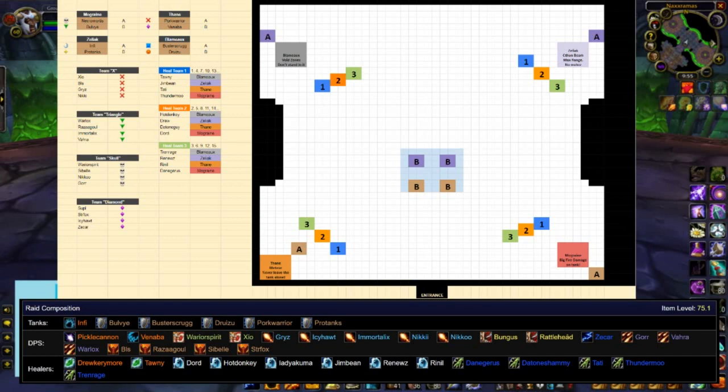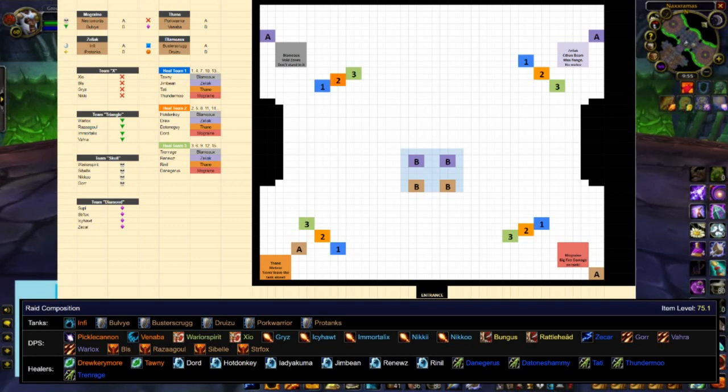Once you rotate, say, to Zeliac — where do you go from there? You keep rotating clockwise, not back. Every three ticks, you move clockwise. Using Dord as an example: Heal Team 2, starting on Mograine. Tick 1 happens — you stay, healing the Mograine tank. Tick 2 goes out — you move to Thane. Stay at Thane until tick 5, three ticks after your initial movement, then go to Lady Blaumeux. Stay there for three ticks, then move to Sir Zeliac for three more ticks. So after 12 ticks from when you first move, you'll be back at Mograine. It's a long circuit.